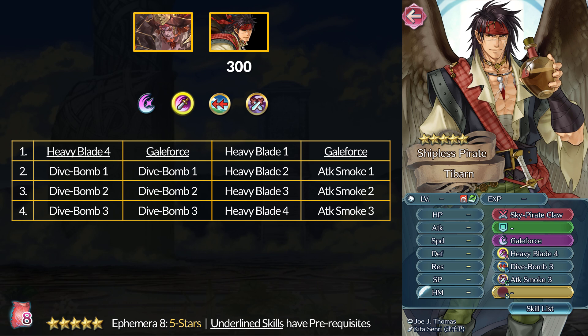You can also do all 4 tiers of Heavy Blade. Attack Smoke is probably the least valuable skill here, unless you absolutely need it right now. Overall, the 5-star manuals are interesting this month. If you need the skills, Tabarn's selection is quite rare. Dive Bomb is in the normal Divine Code shop, same for Crafty Fighter from Surtr, but that's still a really solid Armor B skill.